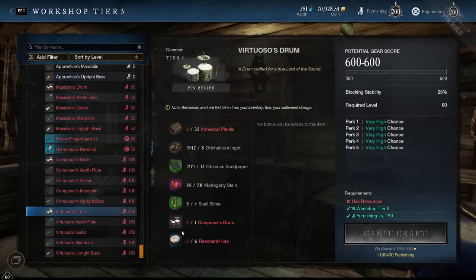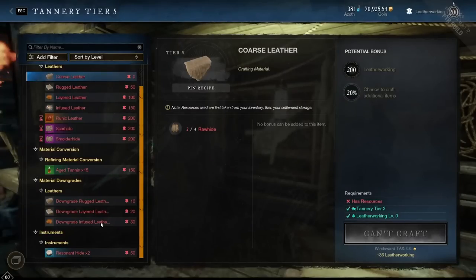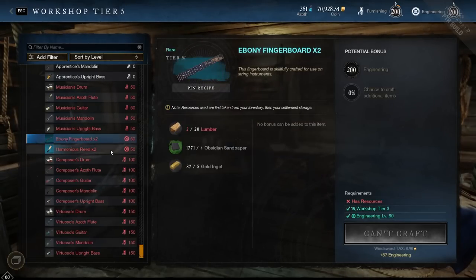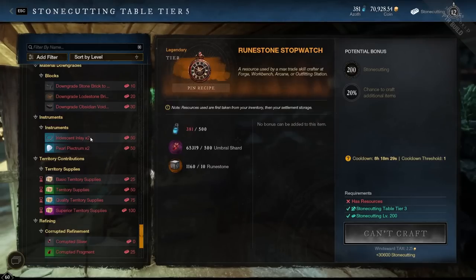For the epic versions you only need two of these new components, but for the legendary ones you're going to need six of them. The Resonant Hide is an easy one — it takes rugged leather, some tannin, and some lumber. The Ebony Fingerboard and Harmonious Reed are both made with Furnishing: you need lumber and gold for the fingerboard, and lumber, gold, and reeds for the Harmonious Reed.